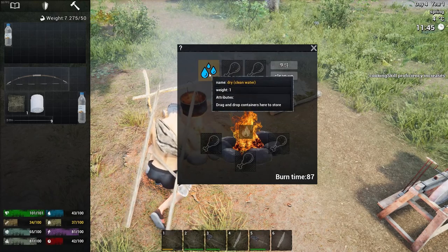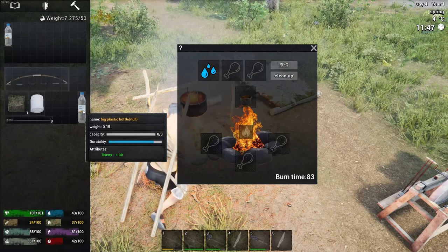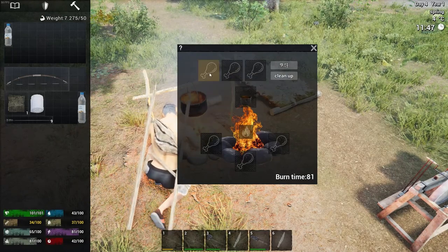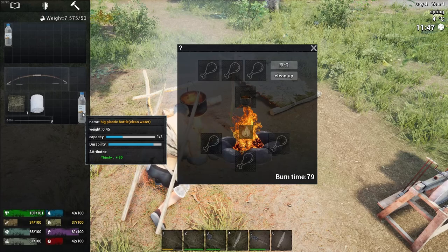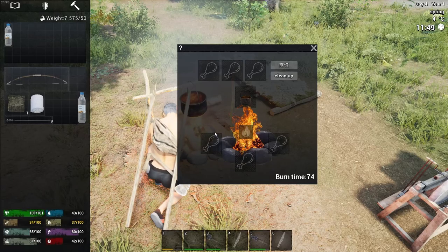Here we go — now we have clean water. And we should be able to drag our bottle over here. Yes, that put water in this as clean water. Now we have two bottles of clean water.